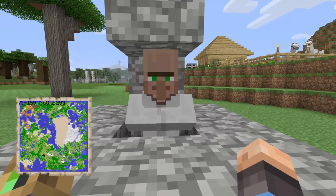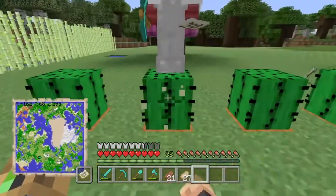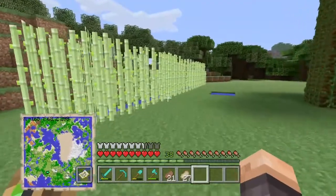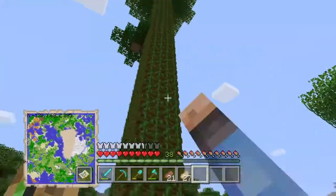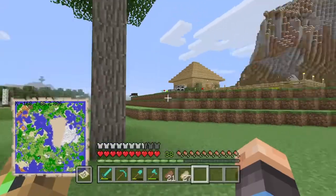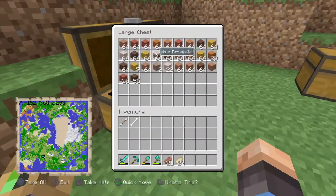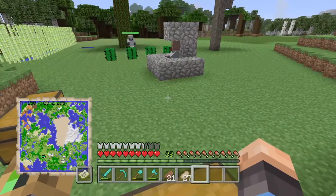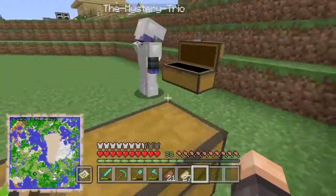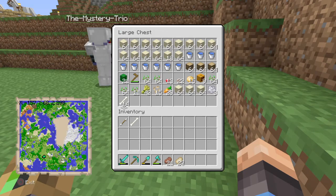He has the Depth Strider enchantment and he just jumped into a cactus. PvP is actually off so I can't hit him, but he's gonna end up killing himself. I planted this jungle tree — I might have done it in the video, I don't remember. We also dug up a whole bunch of terracotta. I don't think he knows how much is in the chest. Yeah, he's probably amazed.